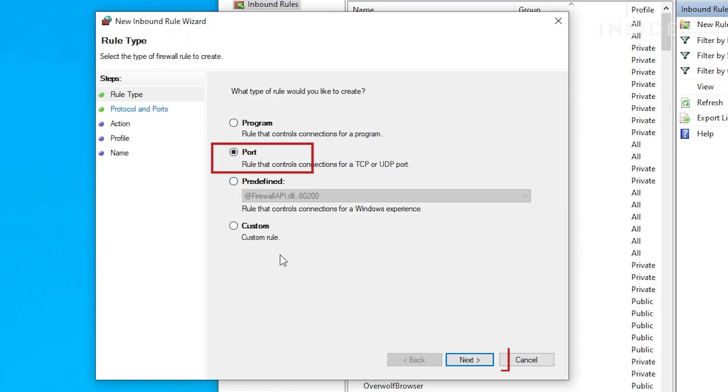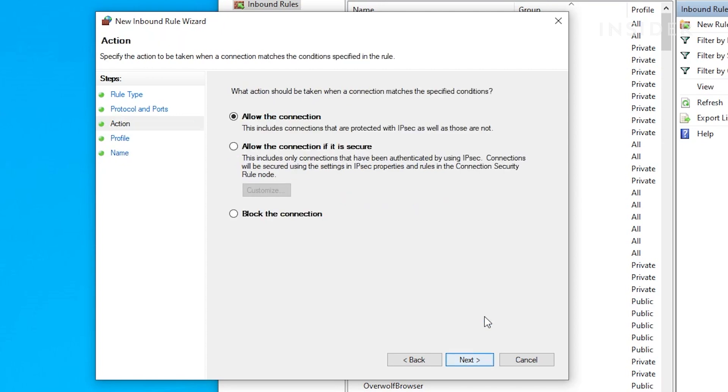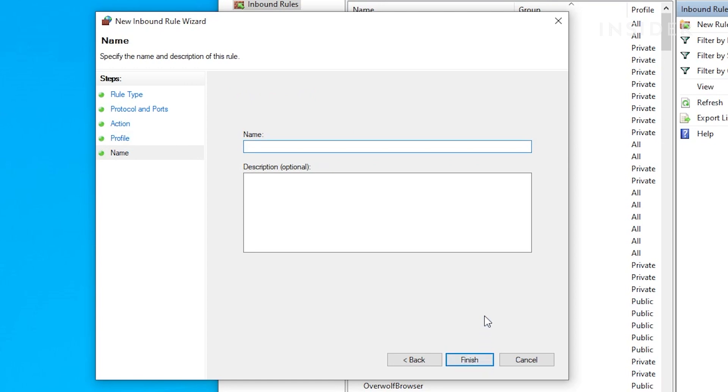At the top right click on new rule. Select port then click next. Make sure TCP and specific local ports are selected. Paste the port number in the slot next to specific local ports, then click next. Make sure allow the connection is selected then click next. Make sure all three options are selected then click next again. Type in the name you want then click finish.